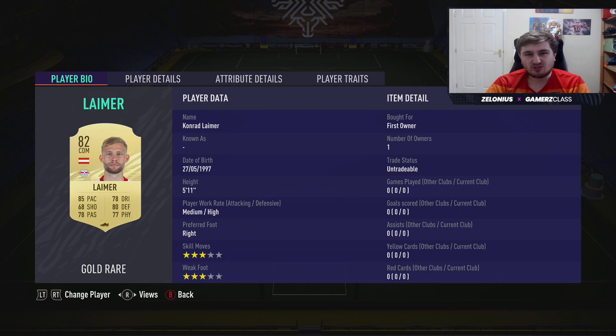Starting with Conrad Lima — I've tried to cover a bunch of different budgets for this. I never want this to be a series where people think they can't afford any of the players. I've got top-end and the most expensive players, but I've also got players like Conrad Lima at one to two thousand coins. I've picked as many options as I can to give you lots of different choices across different leagues.